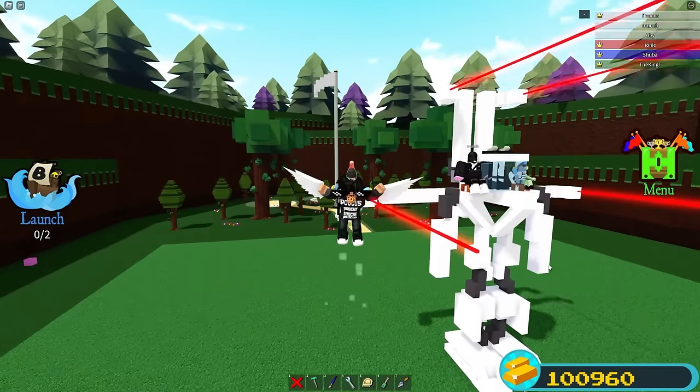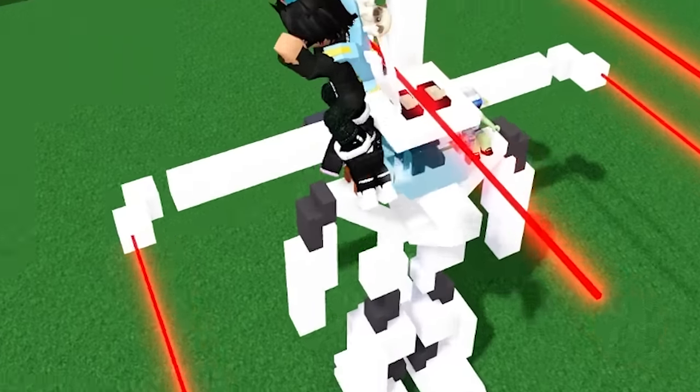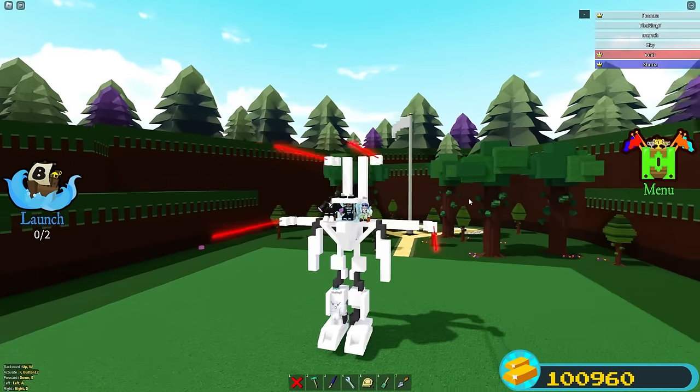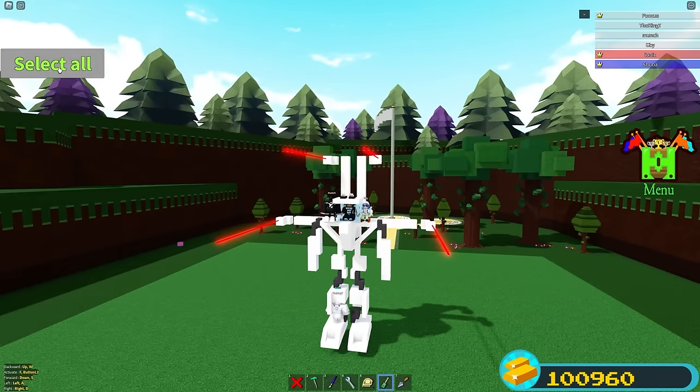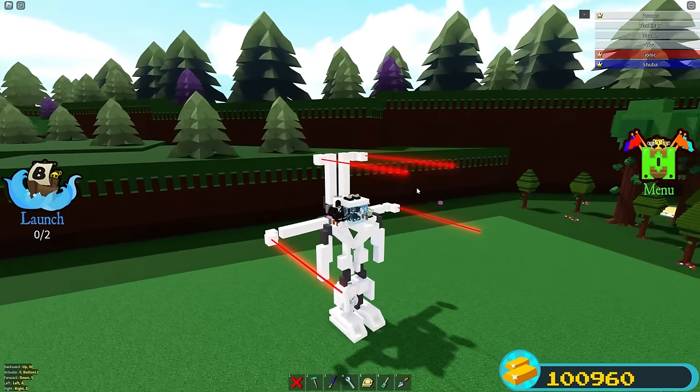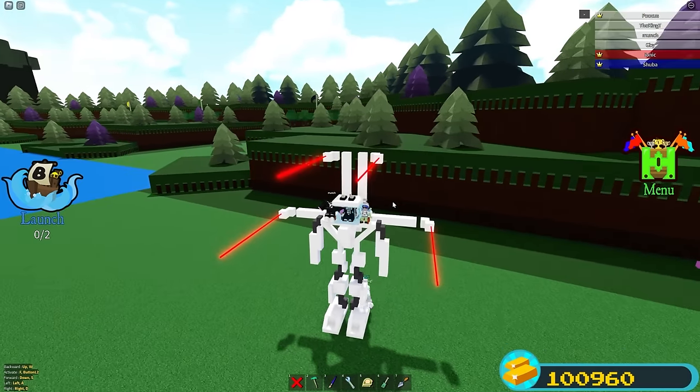Alright, so we're back inside of Build-A-Boat for Treasure and right over here we have the destructive PvP mech. As you guys can see, we're joined by some of my friends. This is the mech and let's go ahead and see how it functions. So right here we have the mech in base mode, and basically with this you can do simple PvP and mech walking.